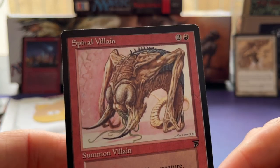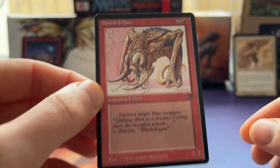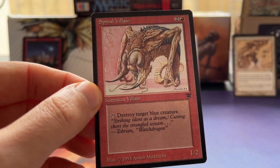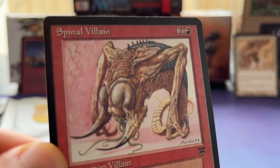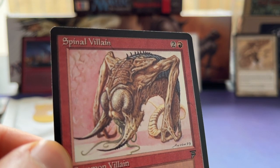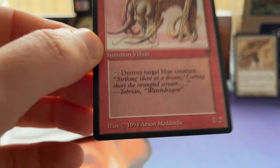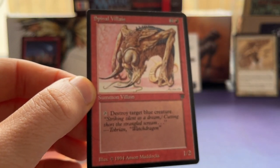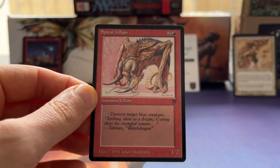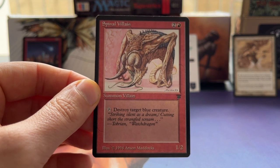The card I'm here for - look at this - Spinal Villain! It's one red and two for a Summon Villain. I just love the fact it's a Summon Villain - you know, what's your creature type? I'm a villain! It doesn't really look like a villain, but it's a Spinal Villain so maybe the monster is in the spine. What it does is also interesting: you can tap it and it destroys target blue creature.